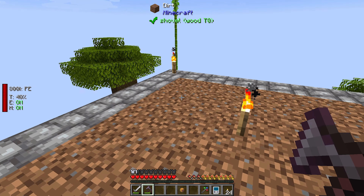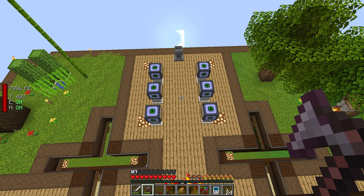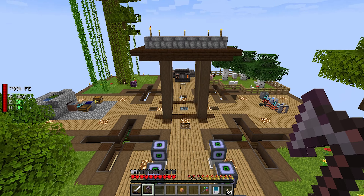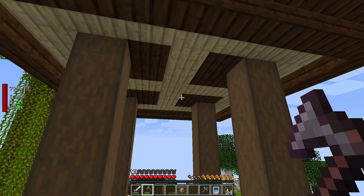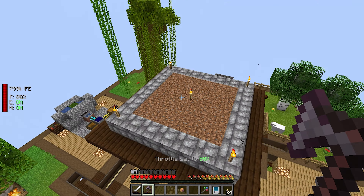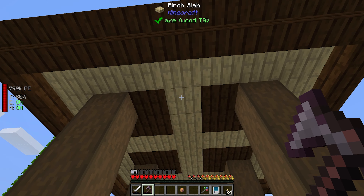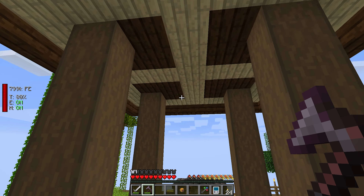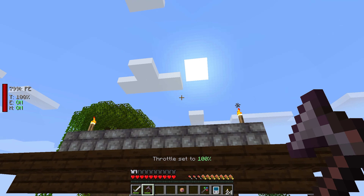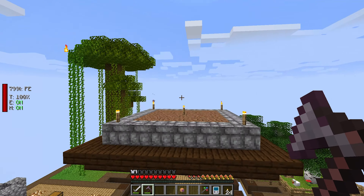So today you can see I'm standing a little high - not high in that way, high as in height. I built this little platform above our base. Super simple, nothing crazy fancy. You can't see it from up here, but down here you can see we do have a little bit of variation in the coloration of the texture. I want to get set up with a mob farm at some point, and I figure up here is not a bad spot to put it.